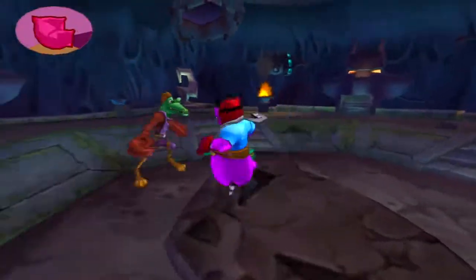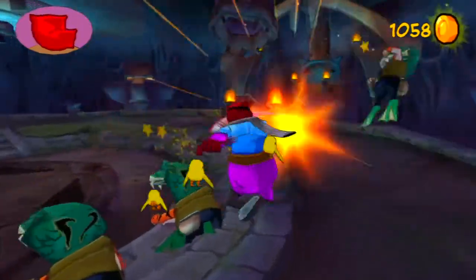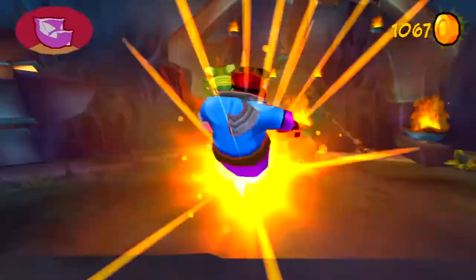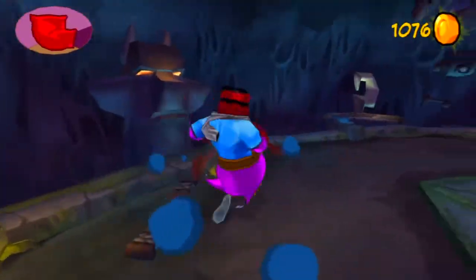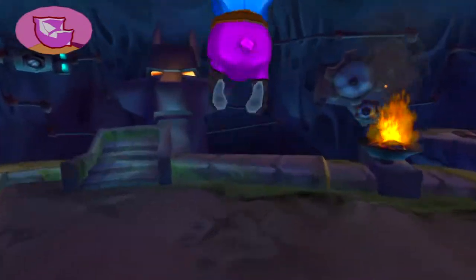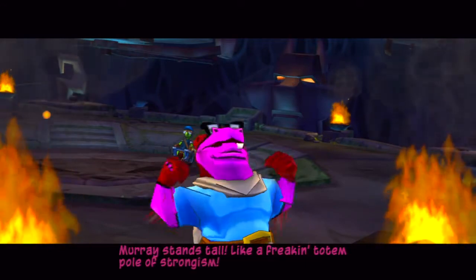Just keep playing the game, you can do it Murray - I believe in you. That guy just threw his claw at me, that's cool. Don't fall off the edge of the map. This guy can regrow his crab arms after he's done. I'm going to throw him. And the Murray stands tall, like a freaking totem pole of strongism. Is that a word?